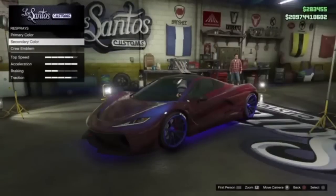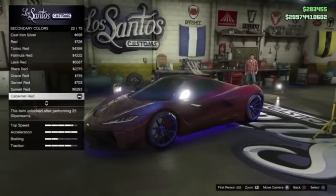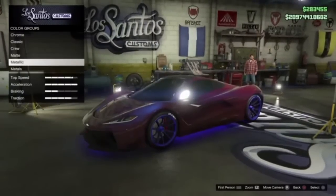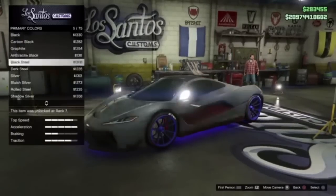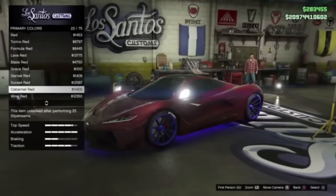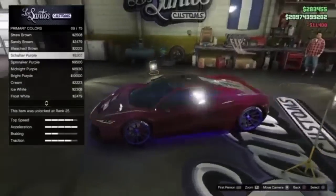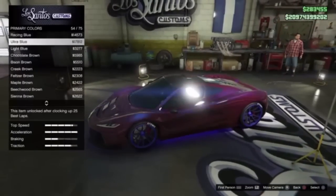Going straight into the second paint job, you're going to want to put the secondary color as a metallic Cabernet red — I think that's how you pronounce it — and the same thing for the primary. Go down to the red and choose this one. Then you're going to want to go to pearlescence and put on the ultra blue pearlescence.